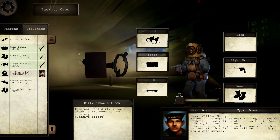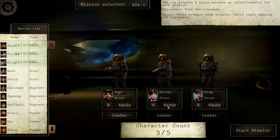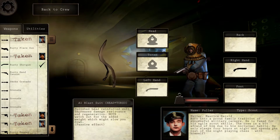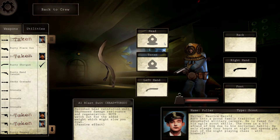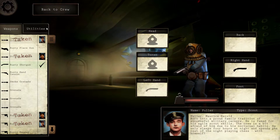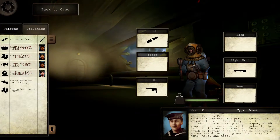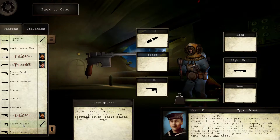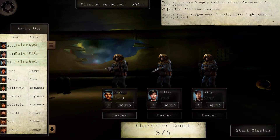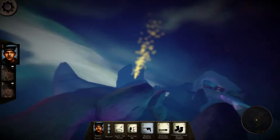Dirty monocle — slightly improves weapon accuracy. I want to use it on someone. I'm going to use it on Fuller... he's got the blast suit. Actually, we're going to give it to King naturally then. We don't really have any more choice, do we? But yeah, we're going to go in like this. Let's go and start the mission — get to sell some equipment, or die trying.